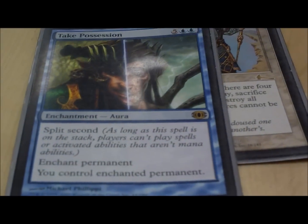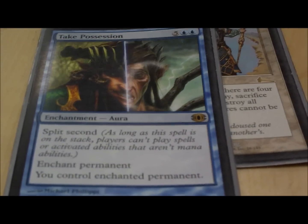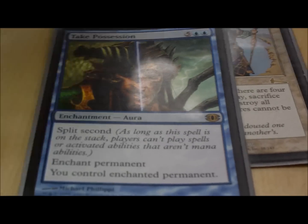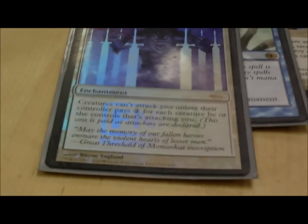Take Possession steals any permanent — not at instant speed, but it can't be countered because it has split second. So it steals Planeswalkers and anything else that's nasty. Ghostly Prison makes it harder for people to attack you. That's good.